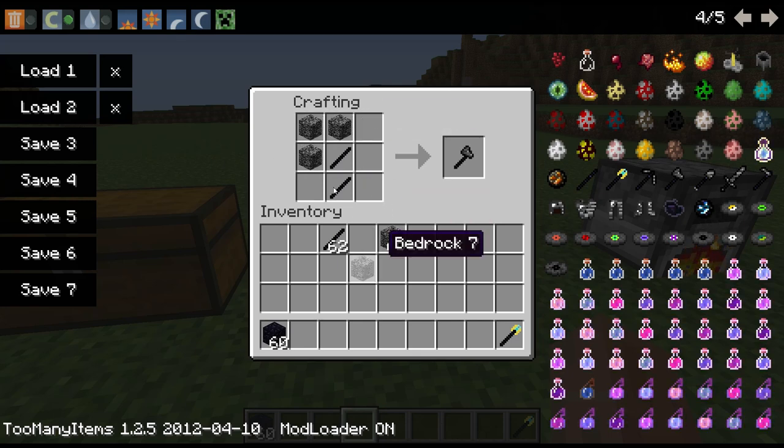You can craft a pickaxe, axe, and sword — they're all there.